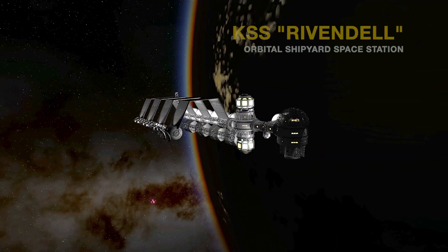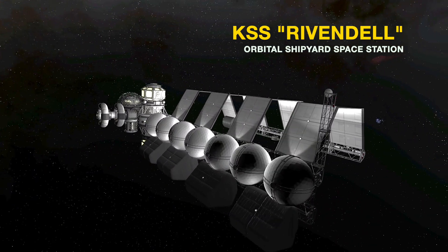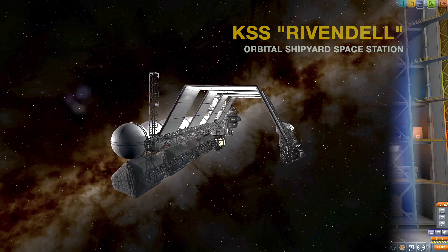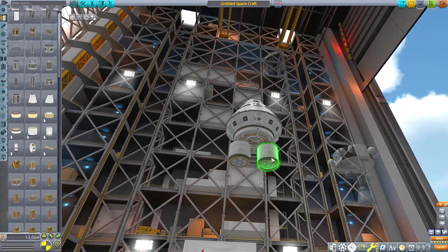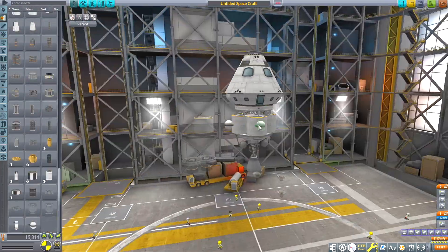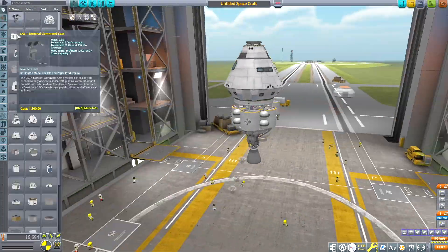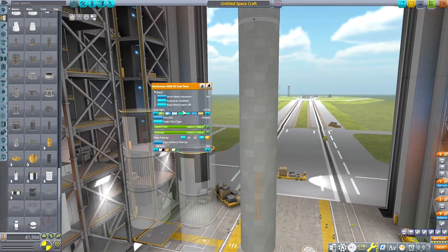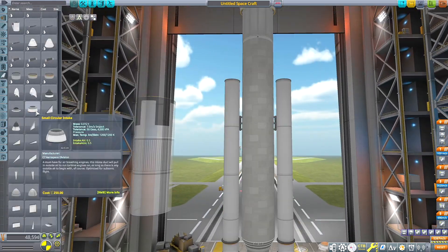That's the station — I'm calling it the KSS Rivendell Orbital Shipyard Space Station, kind of like a Lord of the Rings reference. In the Fellowship of the Ring, they stop at Rivendell and stay there for a month or two — they're basically just chilling, taking a break from their mission for weeks on end. So that's kind of what this space station is going to be doing — a rest stop to house our crew and build our interstellar fusion craft.